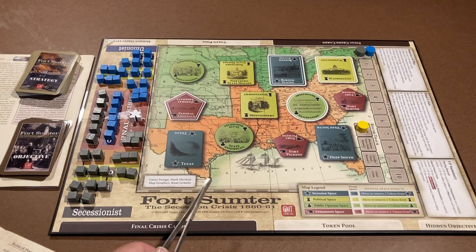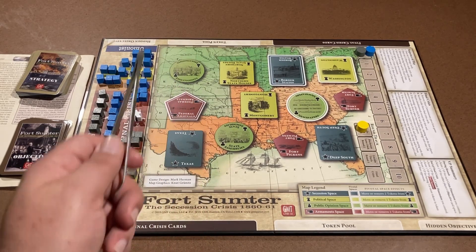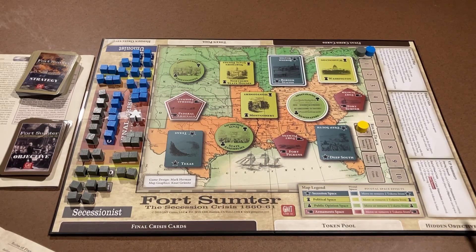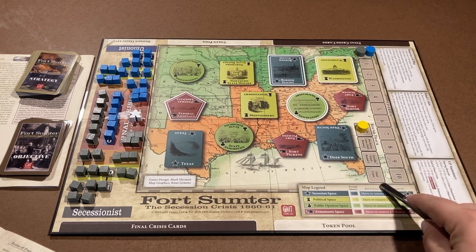The first player is always the Union — the Union always starts. However, after the first game turn, it goes to the person with the most political points. This track represents the turn: starting here is the first turn, then second, third, and final crisis, which we'll discuss later. Over here is your points track.